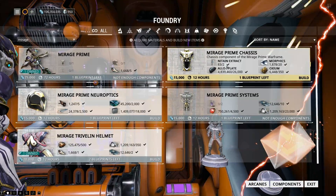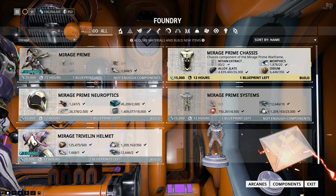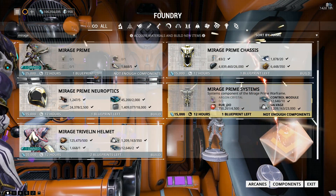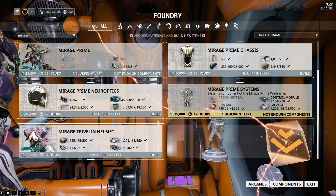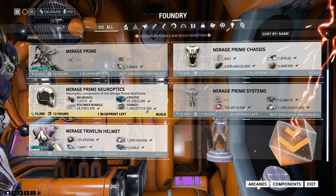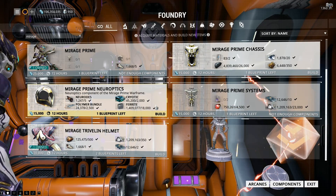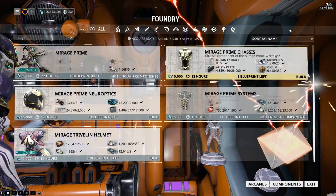To be fair, you should be doing those Nightwave alerts even if you don't really want to, because having some Nitain just in case is always useful. Argon Crystals you can probably pick up — you've got to go to the Void for those, and sometimes while actually doing the Relics, you can end up with the Crystals before you get the part anyway. After that, it's things like the 2000 Cryotic and 5 Neurodes that could be the problem. Control Modules — if you go to the Void, you'll more than likely get those.